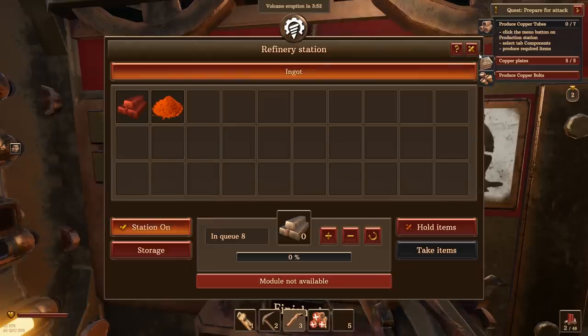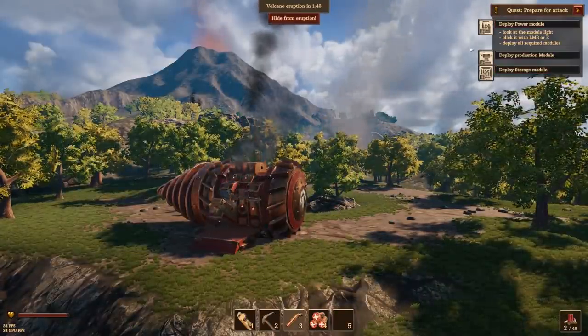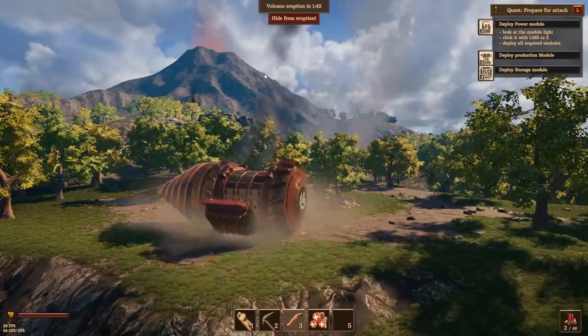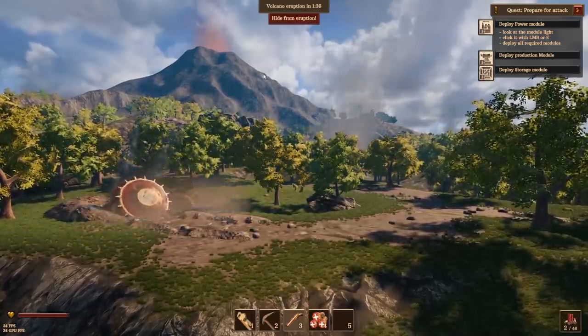Online storage not available. Module not open. Eruption's coming. So we should probably get downstairs. It looks like I needed to deploy the power module. So I don't think we can do anything while we're underground, unfortunately. But I don't want to make the risk of staying up here and being occupied. We still got all these little guys running away from my place too. So I thought I killed most people around here, but clearly not.